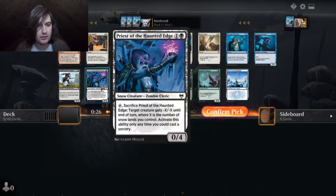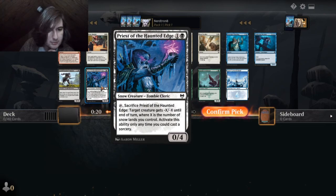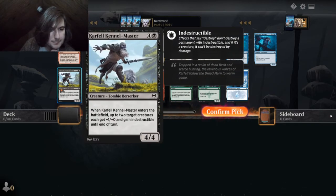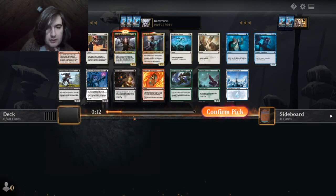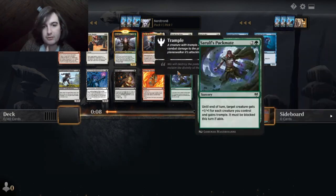I want to take the elf payoff. Sacrifice piece of the Haunted Edge — creature, rest, and the worst snow as you control. Actually, this ability only works when you cast a sorcery. Enter the battlefield, ups two target creatures, get plus one, plus one and indestructible until end of turn. Yeah, this is just a powerful card with a theoretical good payoff, right?